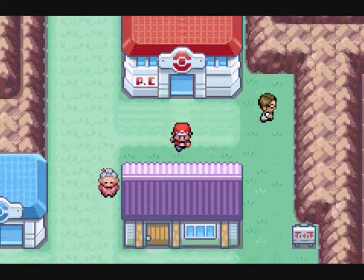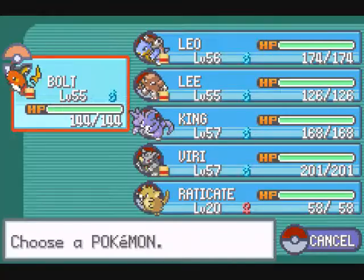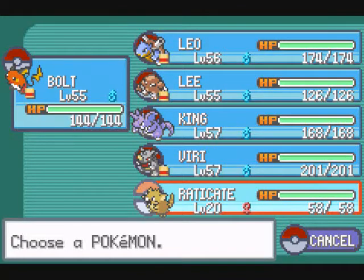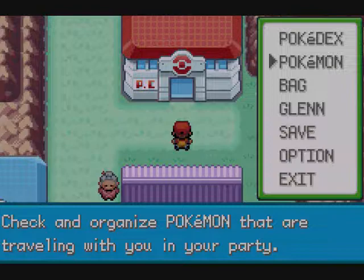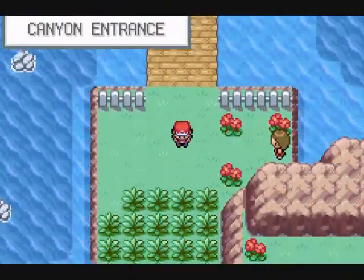Alright guys, welcome back to Let's Play Pokemon Leaf Green! In the last part, I came back to the Pokemon Center at Seven Island, and I picked up my Raticite. And now we're gonna head back down and go to the Tenobi Key.